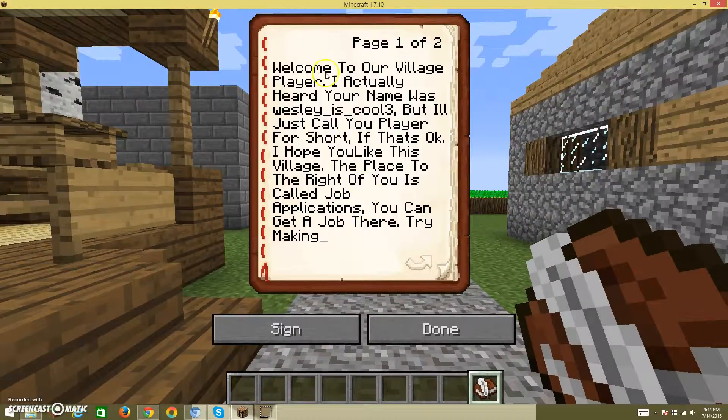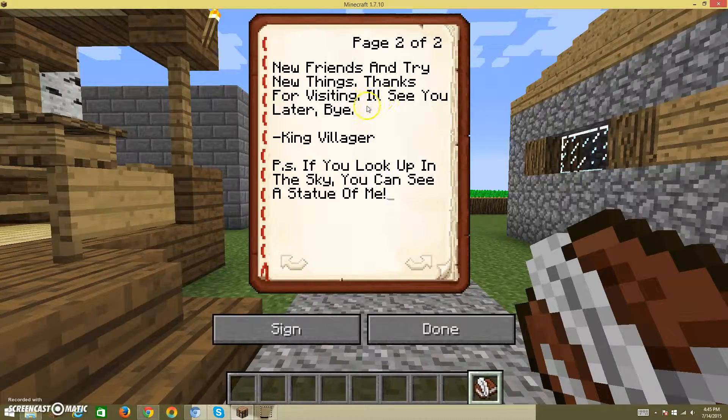Let's see this: 'Welcome to our village, player. I actually heard your name was WesleyIsCool3. It is, but I'll just call you player for short. That's okay. I hope you like this village. The place to the right of you is called job applications — you can get a job there. Try making new friends and try new things. Thanks for visiting. I'll see you later. Bye. King Villager.'